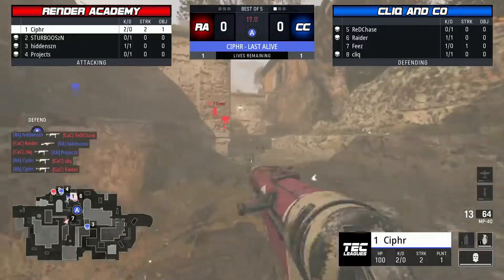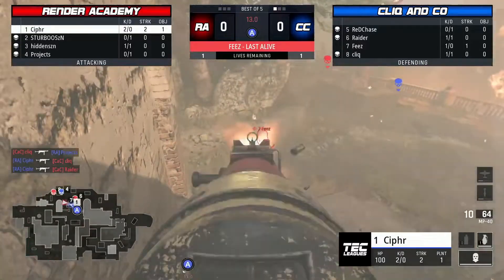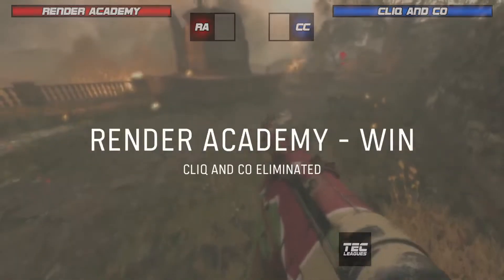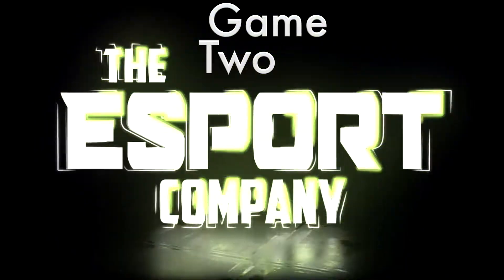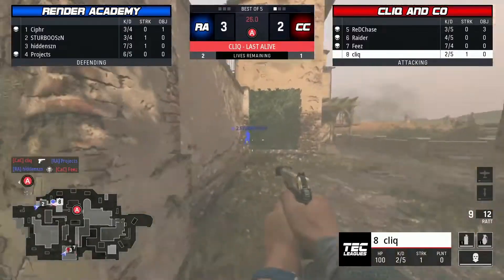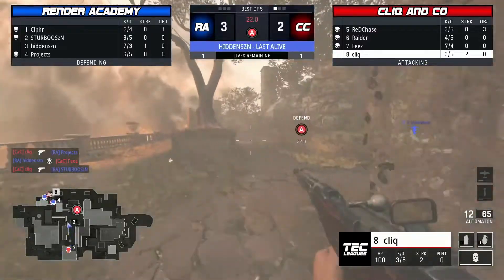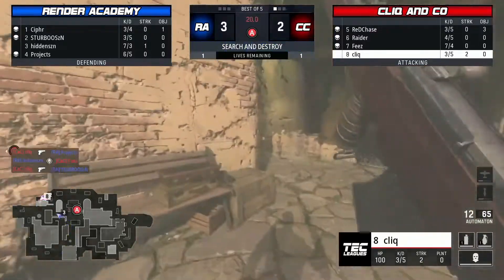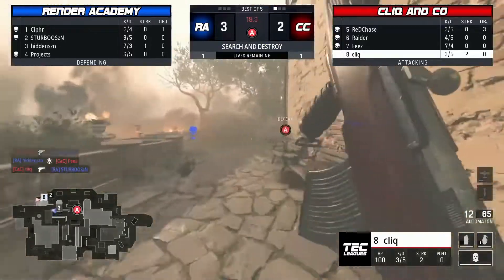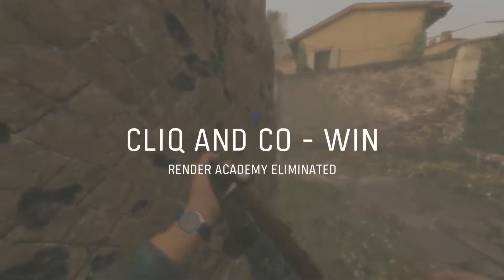Moving on to game number two, we are in Search and Destroy now. Cypher of Render Academy picks up a nice little triple — you didn't see the first kill there, but he does get that triple to end the round. Later in the Search and Destroy match, it's three to two Render Academy, and Click is going to pick up two kills with a pistol — pistol whipping him. Love to see it. Finally picks up that third and ends the round.